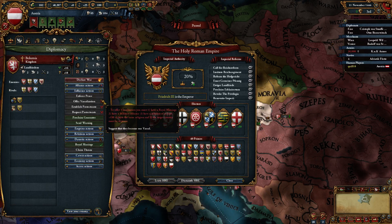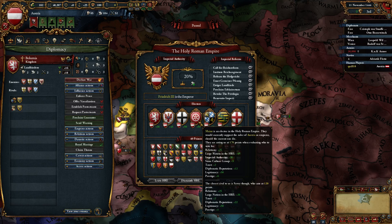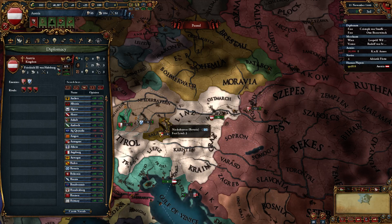Vassalizing electors is not really something you can do diplomatically. I think you can do it in war, although that does tend to make everyone a little cranky. The nice thing though, if you do vassalize an elector, they will always vote for you. Also, if you vassalize a prince, they will support your reforms. You can do it diplomatically — you have a limited number of diplomatic relations slots, they get used up, and you only start off with two diplomats. However, there are quite a few different ways to increase this as you go on.